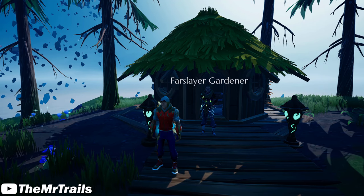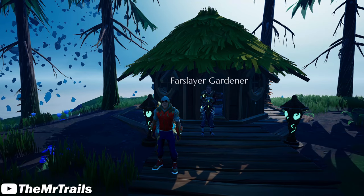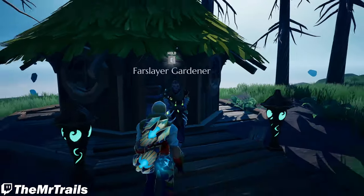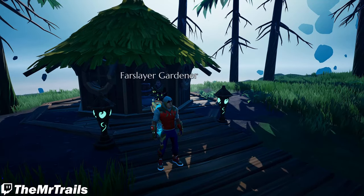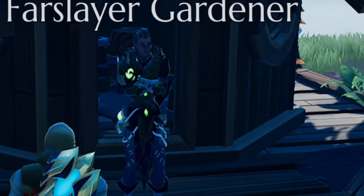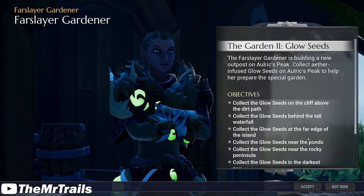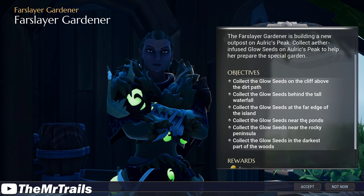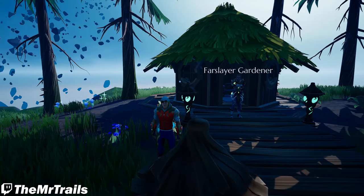What's up guys, I'm Mr. Trails here, and in this video we have a guide for you on the new quest for the Island Adventures, The Garden 2: Glow Seeds. So in the second part of this Island Adventures quest chain from the Farslayer Gardener, she will be giving you a quest to locate the Glow Seeds, which are just a new interactable item on the Alryx Peak Island. The directions for getting these Glow Seeds are very vague, and they're sort of intentionally vague to make you have to explore the island a bit more. But if you just want to get done with that part of the quest really quick, here's the guide for you. Drop a like, subscribe to the channel if you haven't done so already, let's get into it.